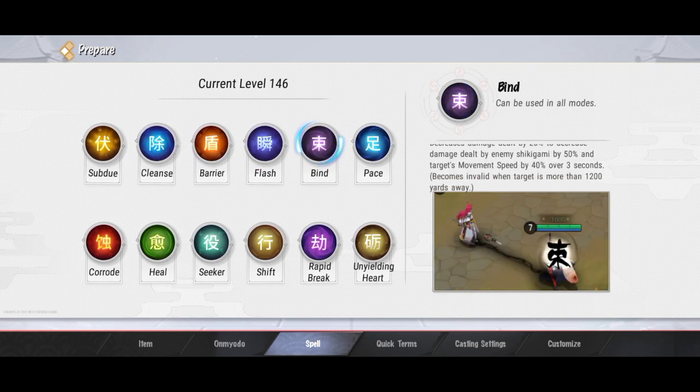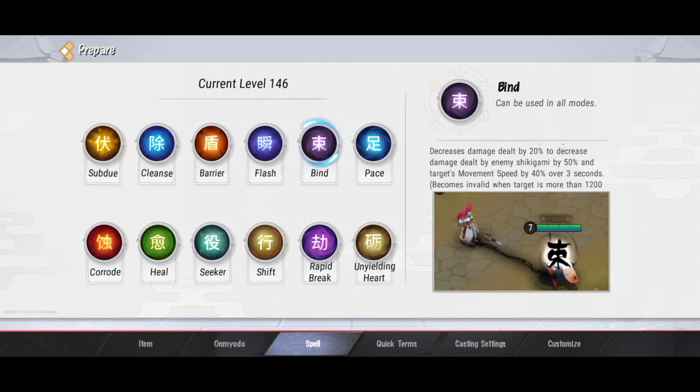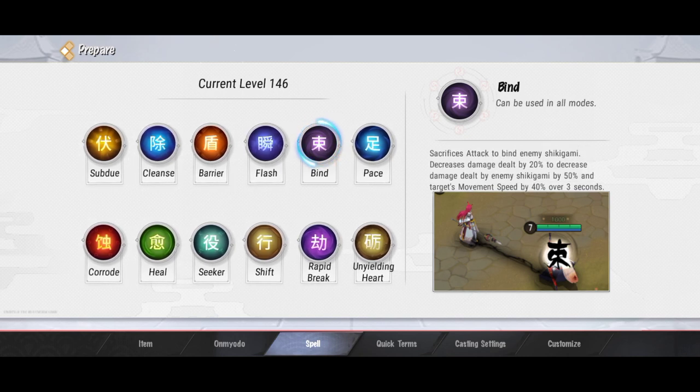Untuk spell selanjutnya ada Bind. Bind ini fungsinya untuk mengikat musuh. Misalkan kalian pakai Bind ke musuh, ketika kalian kena damage, 50%-nya tuh ke musuh yang terikat sama Bind ini, tapi 50% ke dia. Jadi kayak ya terikat gitu si musuhnya. Lumayan useful, dan kebanyakan yang pakai spell ini tuh support ya, mungkin top lane juga ada.